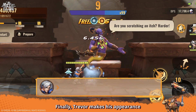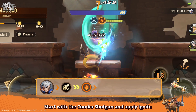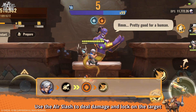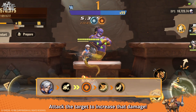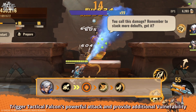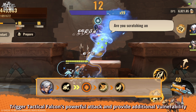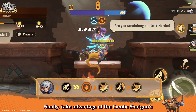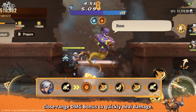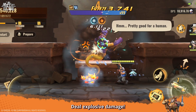Finally, Trevor makes his appearance. Start with the combo shotgun and apply Ignite. Then use Slashing Kick, followed by Air Slash to deal damage and lock on the target. Then use Slashing Kick's second attack to increase damage. Trigger Tactical Falcon's powerful attack and provide additional vulnerability. Next, use Slashing Kick again and follow it up with a close-range Air Slash. Finally, take advantage of the combo shotgun's close-range DMG bonus to quickly deal damage and deal Explosive Damage.